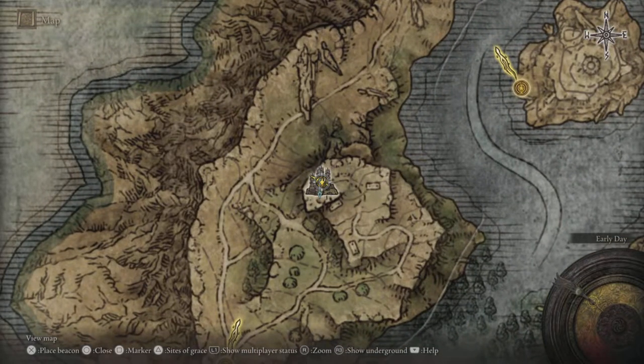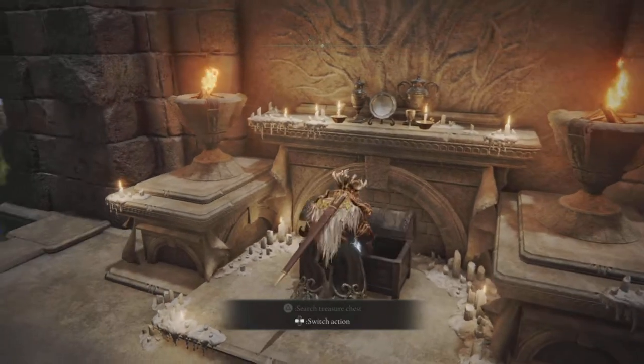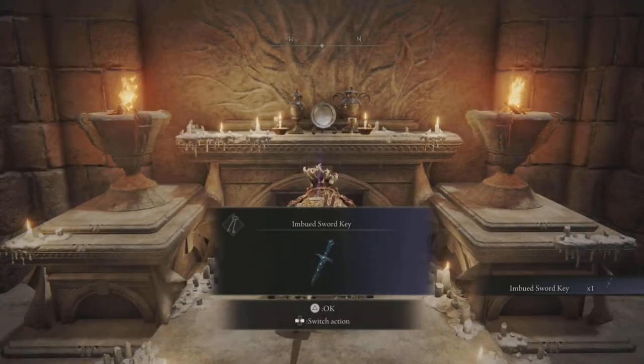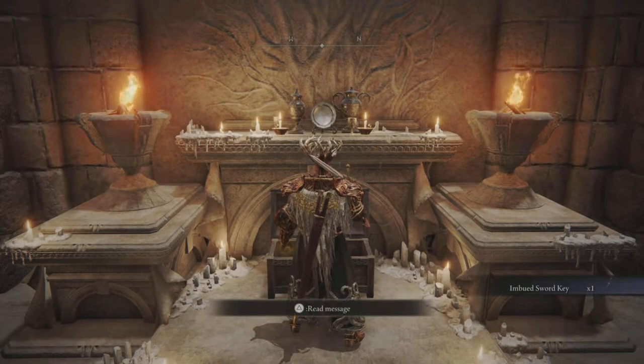Now head to this area right here on your map. At the very top of the hill you're gonna find the chest with an embedded dagger in it. You're gonna take this embedded dagger and use it to open up a portal that is just right down the hill from this one here.